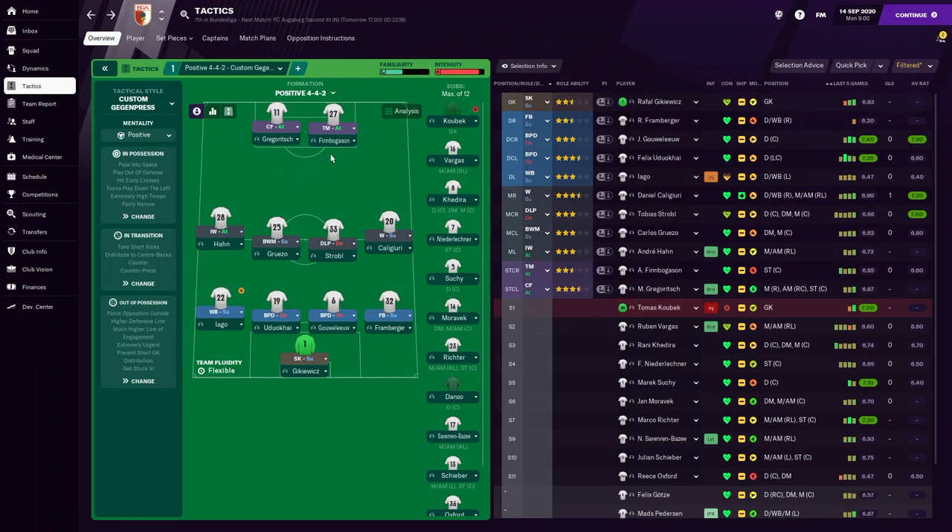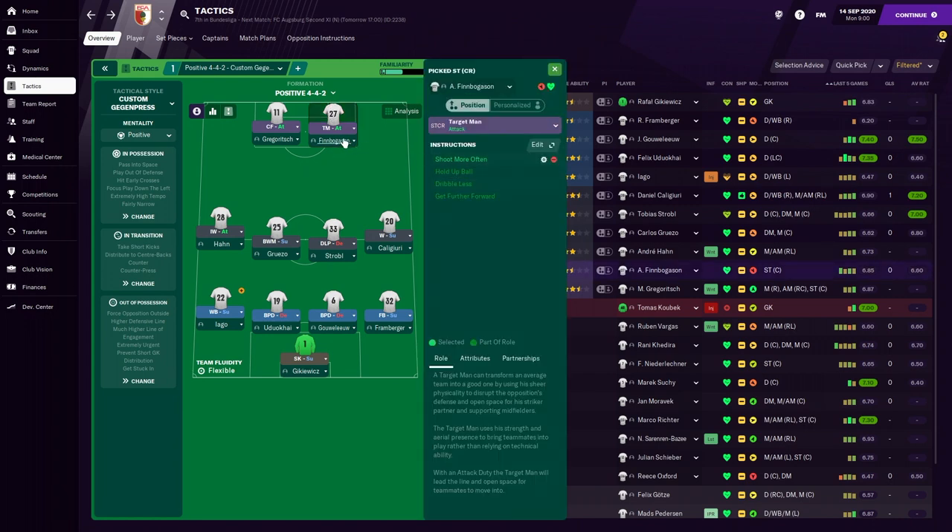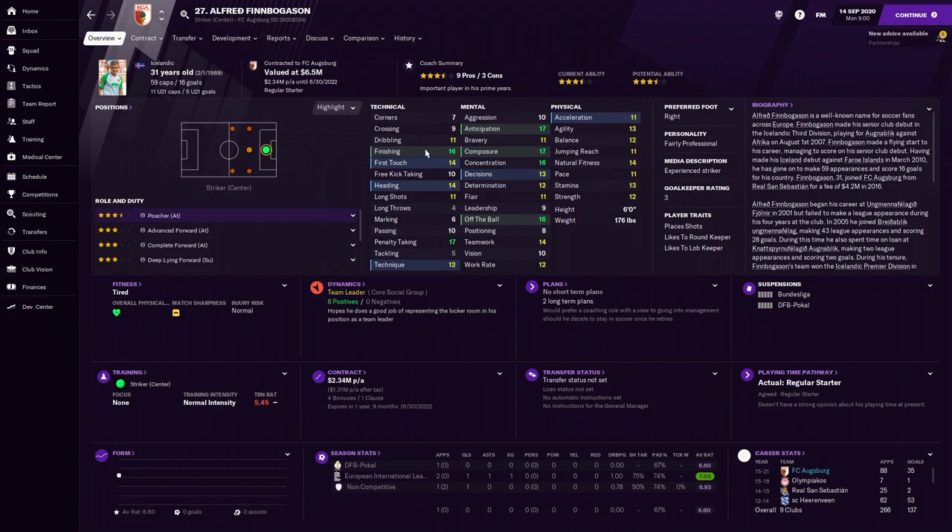Looking at the strikers — first we have Finn Bulgesen as a Target Man on Attack, set to shoot more often. He has very good finishing, good penalty taking, good mentals, though physicals aren't the best. His traits include places shots, likes to round the keeper, and likes to lob the keeper — a typical poacher. He's six foot tall and a very good target man.